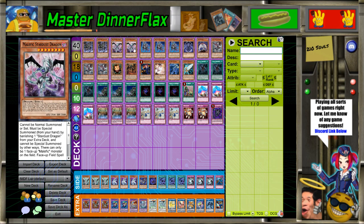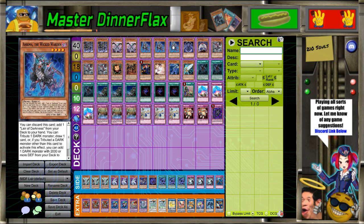I do like having the option to search in between them, especially Stardust, because if you're tributing something not Arima but not your monster, you can still summon Stardust — you couldn't normally summon Diablos doing that. So that's pretty good. Three Arima.